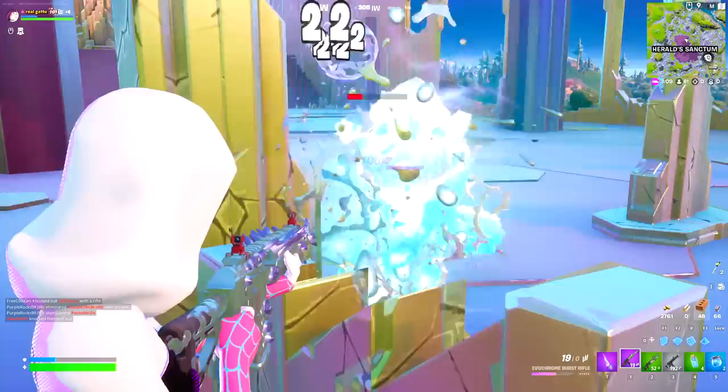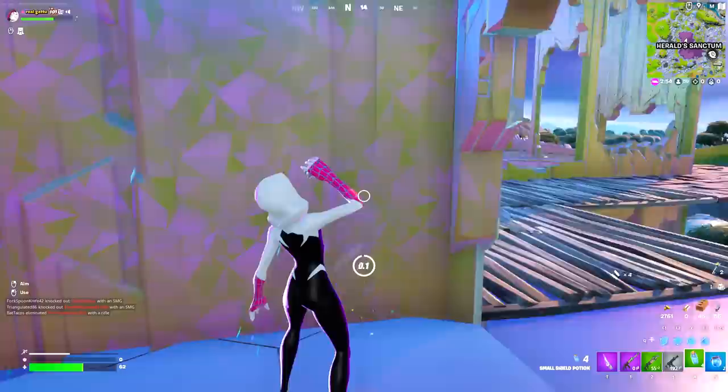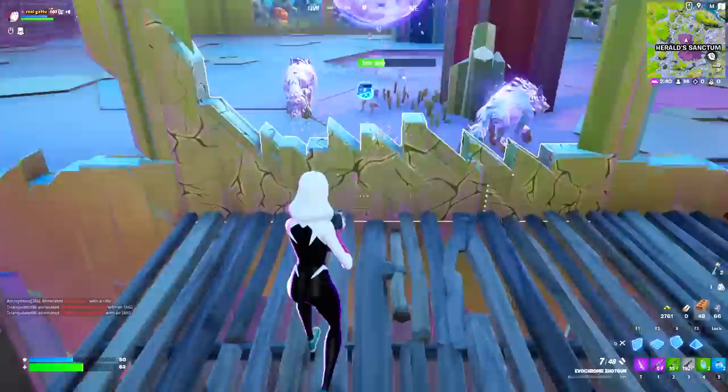We have the epic item right now — let's deal just a bit more damage and this item can be upgraded into legendary. We're also going to simultaneously upgrade the shotgun, but right now we gotta run — our HP is super low. We're gonna drink our shields and go back and eliminate these worlds.